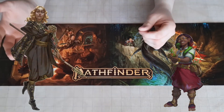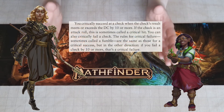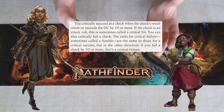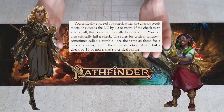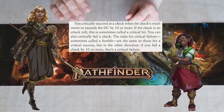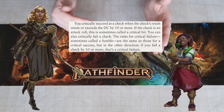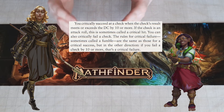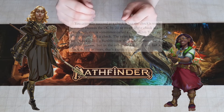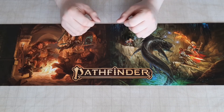The last of the big 3 core concepts for Pathfinder 2nd Edition is Critical Hits and Misses. If the result of your check is equal to or greater than the DC plus 10, you critically succeed. And if the result of your check is ever less than the DC minus 10, you critically fail. In addition, a Natural 20 will increase the degree of success by 1, usually to a critical success, and a Natural 1 will decrease the degree of success by 1, usually to a critical failure. Various actions and spells will have different effects on a critical failure or success. And those are the fundamentals of Pathfinder 2nd Edition. Welcome to the table — we're excited to have you.